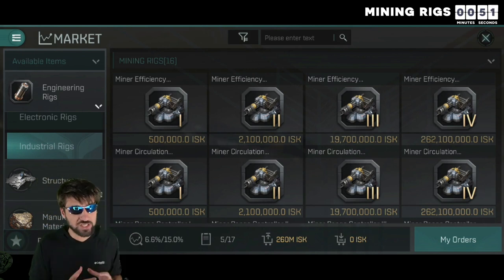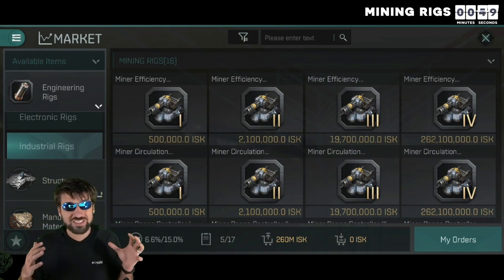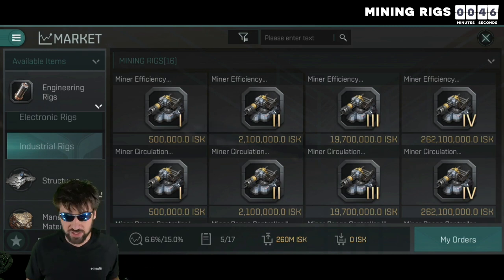So at a higher level, mining circulation rigs are going to be almost 10 times as effective as miner efficiency rigs.